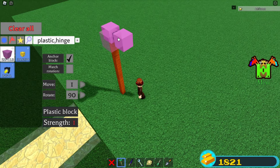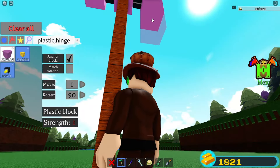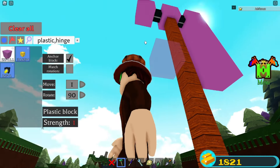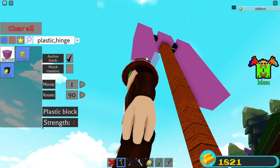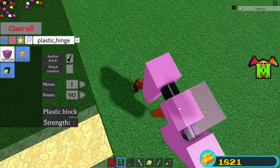Place five blocks on each side to create the legs: one, two, three, four, five. And then over here the same thing: one, two, three, four, five. Then place another plastic block on top.